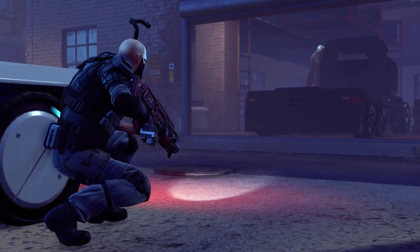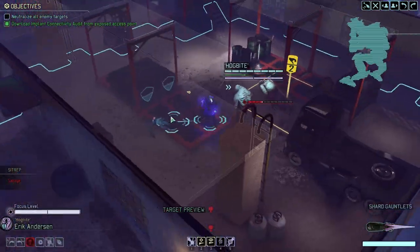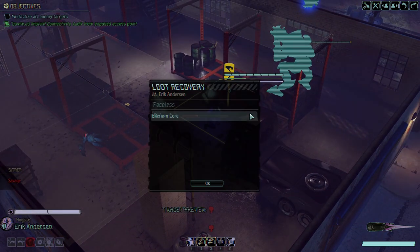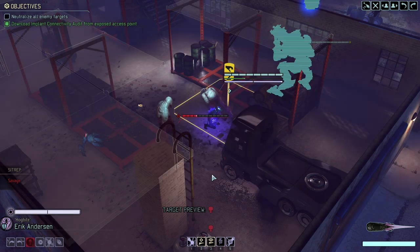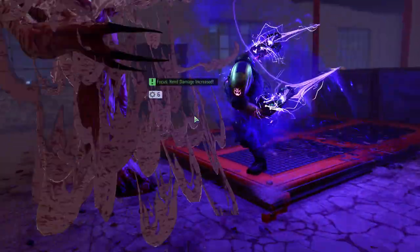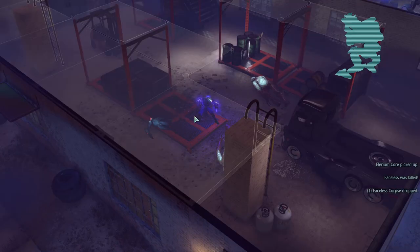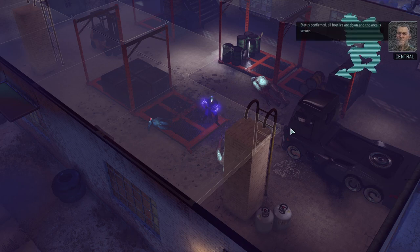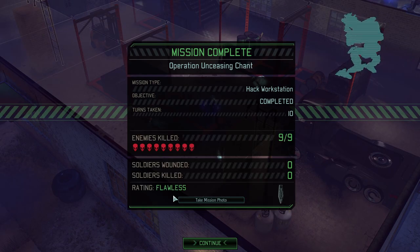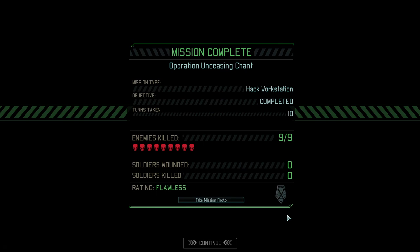Perfect — soften it up. We are taking some loot — another Elarium core, that's great. Then we're finishing this guy and that should be it. Hell yeah! That was a great mission. Status confirmed, all hostiles are down, and the area is secure. Five extra ability points, flawless mission. The mech worked out very well, the Spark did its job.